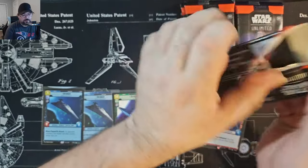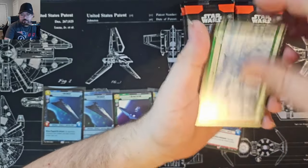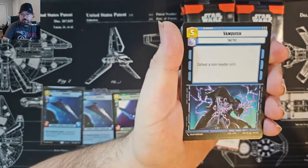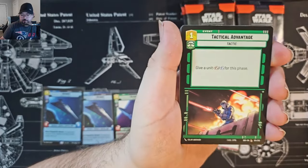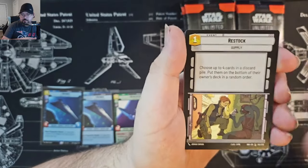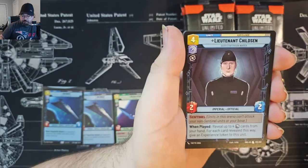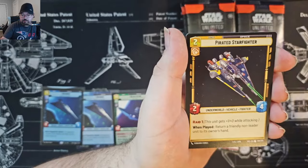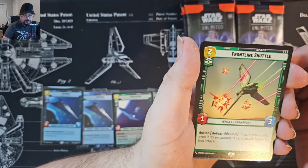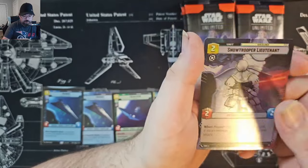Ironically, there are still some uncommons that I don't have a full playset of. This is box number five and I did two pre-releases. I'll be going to a sealed event this evening at Haven in Enfield, Connecticut. We've got the Front Line Shuttle for the rare, and Snow Trooper Lieutenant for the hyperfoil common.